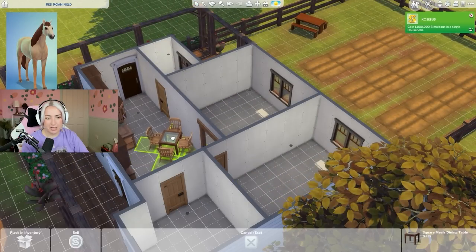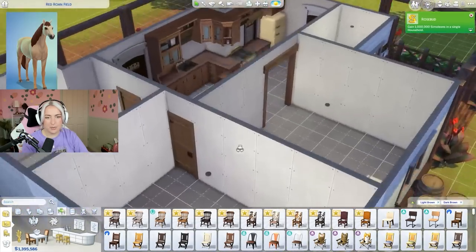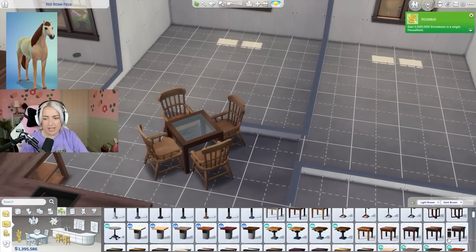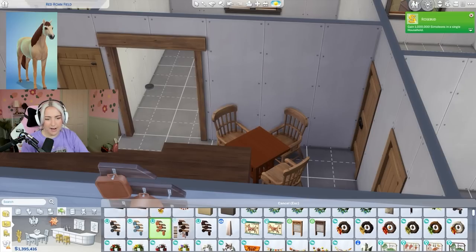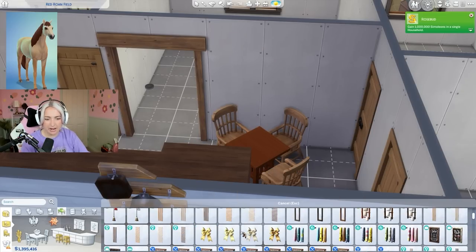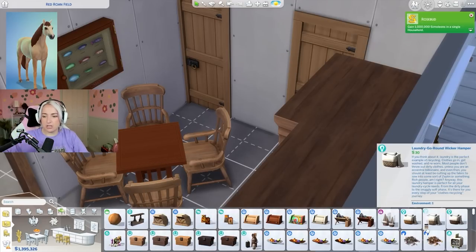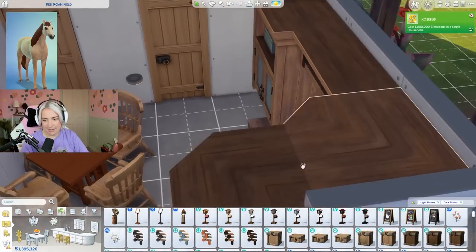I might move the archway over so I can sneaky sneak that in there. Yeah I think that's better because then it doesn't feel like it's shoved up against the counters. You know what, I don't mind that. I think to keep on brand with it - it was maroon - I feel like it needs to be that color. I think part of the reason I prefer these types of challenges is because the rules are so out there - you literally can't fail at it.